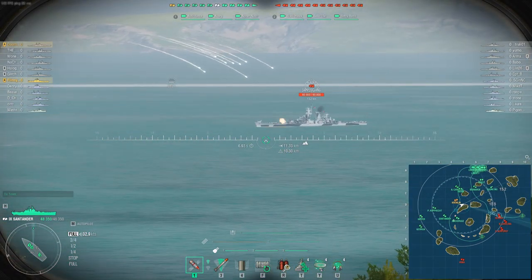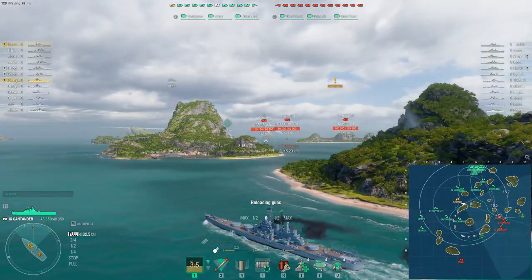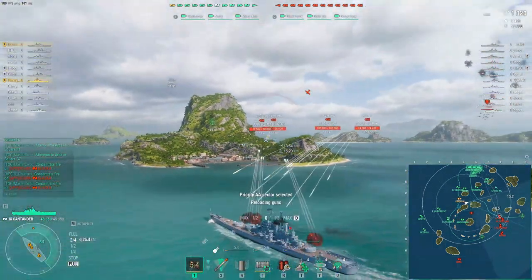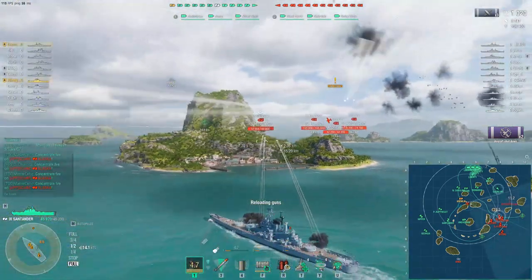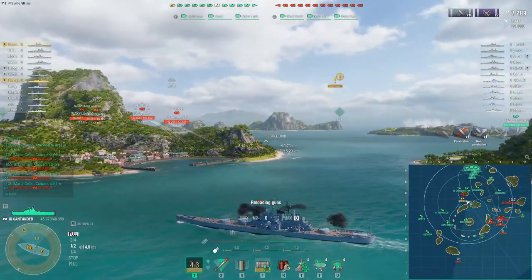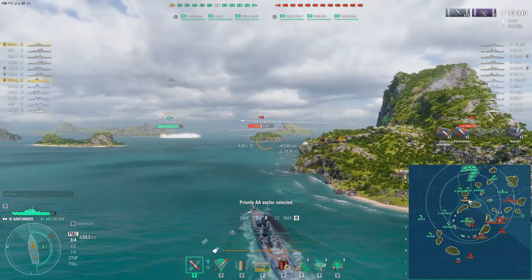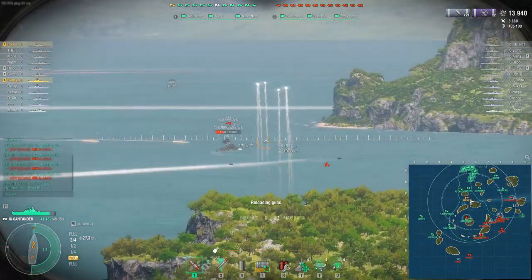In general when you're pushing up with this ship you're often going to be utilizing islands. You're going to play it similarly to perhaps a Minotaur or Worcester without smoke. Worcester doesn't have smoke; Minotaur does. But you don't get high explosive here. You do get that 9 kilometer radar that Worcester essentially has. One thing to be mindful of is your early positioning and keeping as much health as possible for later, when cruisers shine as your team whittles down enemy battleships. Santanda is a light cruiser and doesn't take punishment well.